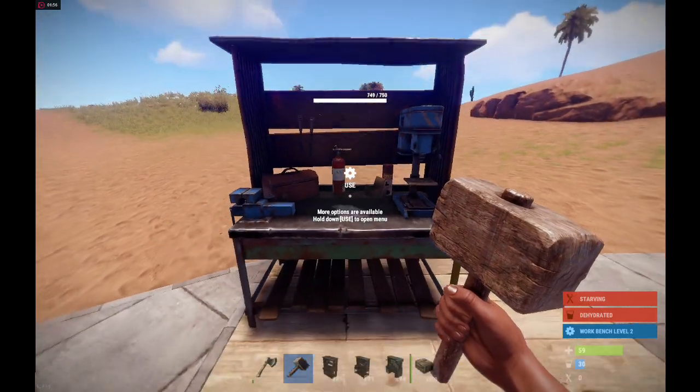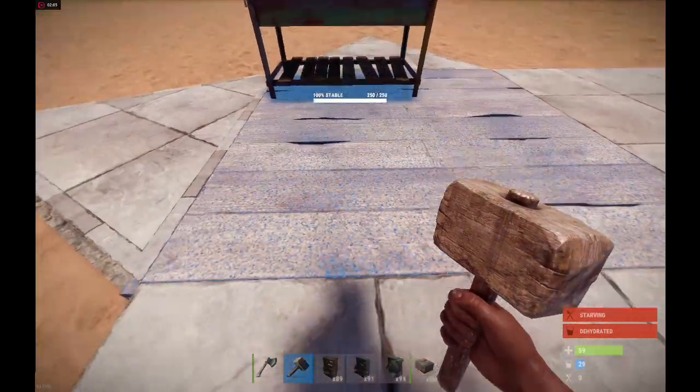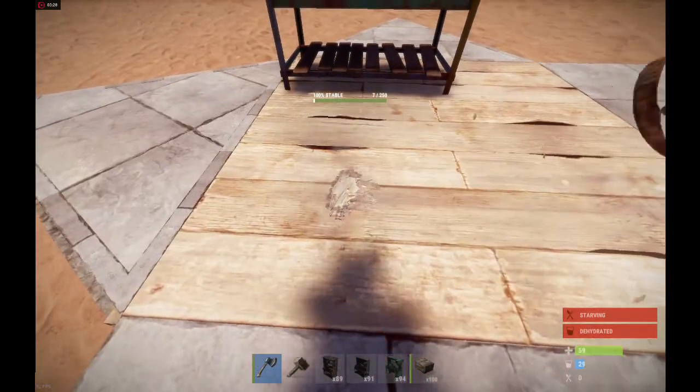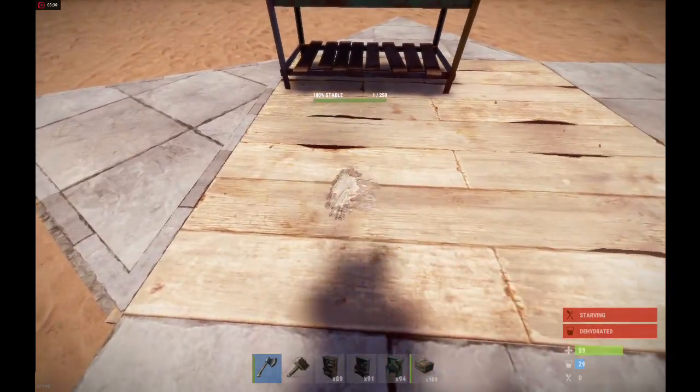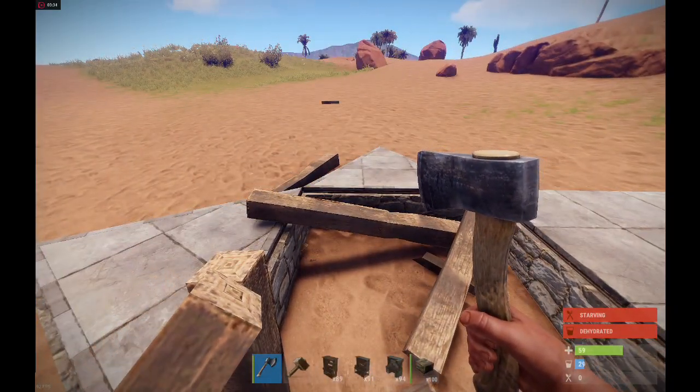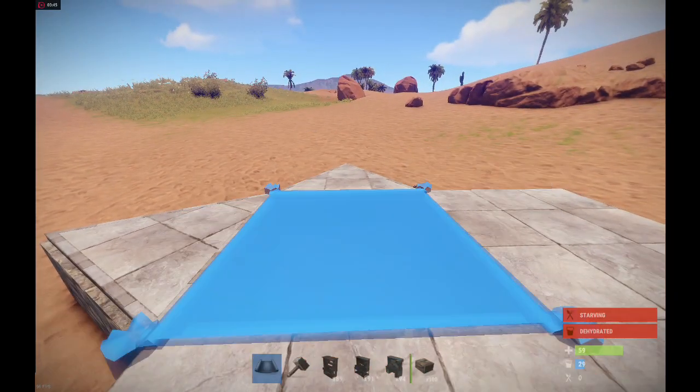Make sure you've crafted the level three bench first, since you'll need the level two bench to do that. With the foundation destroyed and the workbench along with it, build a new foundation in its place, but make sure you upgrade it to a minimum of stone, and then place your level three workbench.